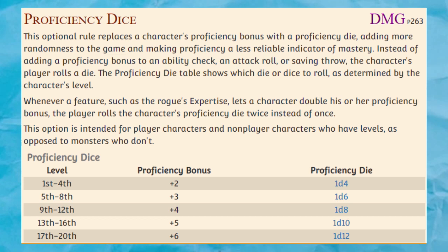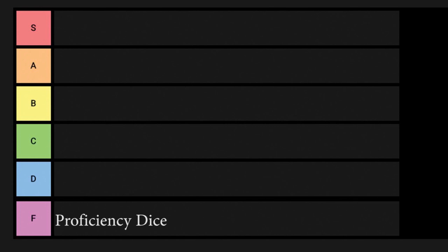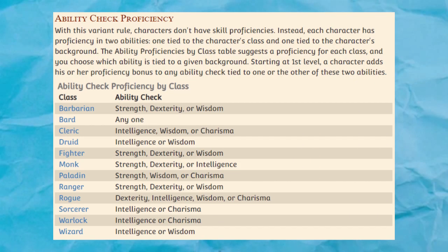C tier consists of rules that I'm more or less indifferent toward. Maybe there's a certain campaign where they might come in handy as written, but I'm not super excited about running that campaign anytime soon. In B tier, we have rules that I actually like and use from time to time, but I wouldn't want to use them all the time. Maybe they'll affect the tone of the campaign, or work best for a specific type of party, so you should think before using them, but they're all worth trying out sometime.